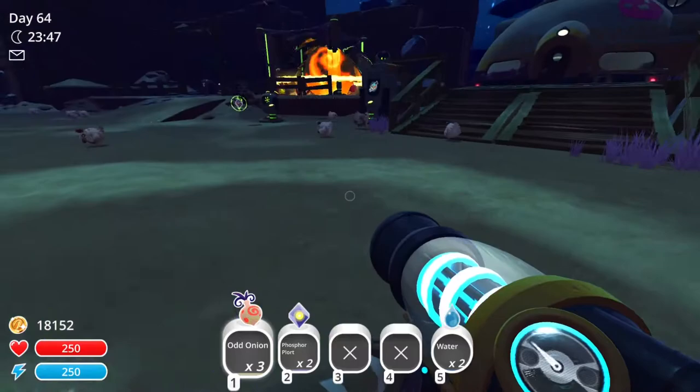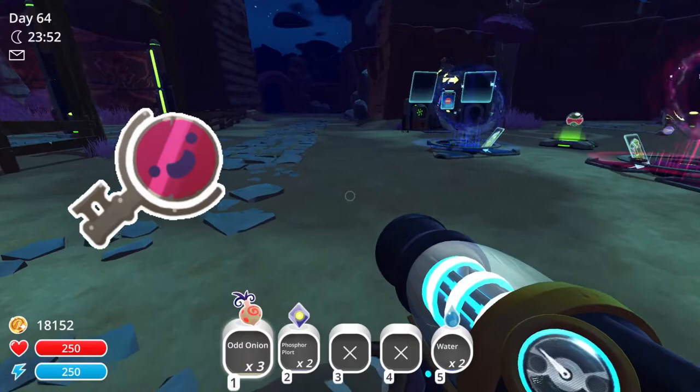Before we get into it, I will let you know that you're going to need either a key from one of the Gordo Slimes, or at least a level 1 jetpack. So let's get right into it.